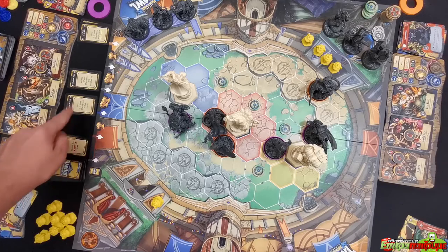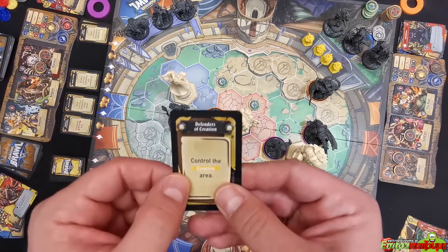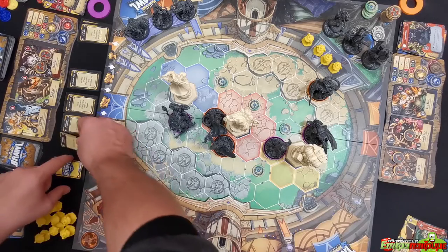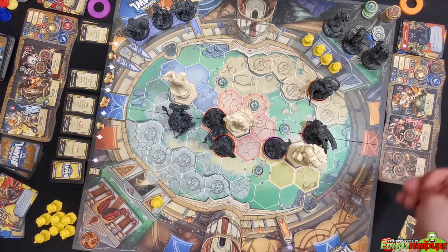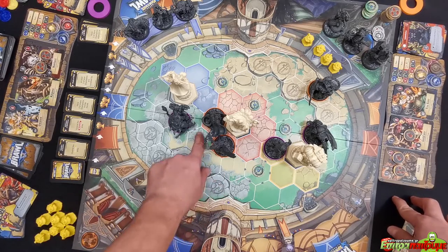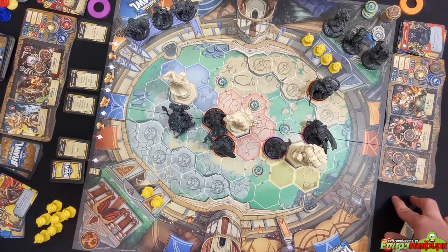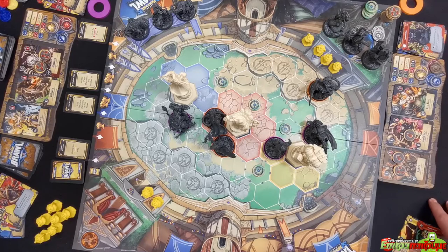Starting the next round — challenge cards advance: the trap hex challenge is now in effect and a new card 'Control the Creation Area' is revealed. During the orange team's scoreboard phase, they check: they do control the destruction area with two champions — they grab that card and gain one more victory point. Score is now four to two. The trap hex challenge and the leveled-up challenge are not yet fulfilled.